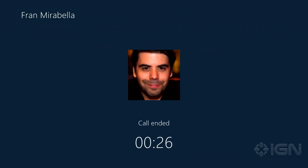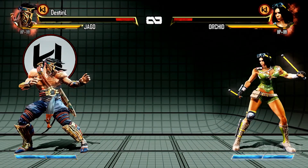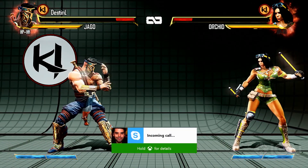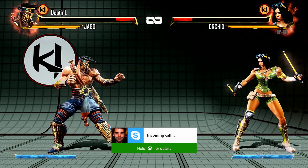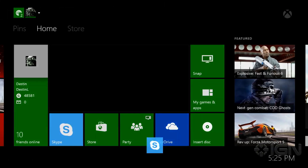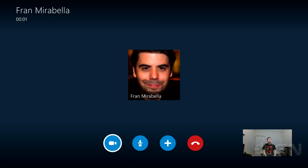Bye, sounds good. Xbox, answer Skype. Hey Fran, what's up Destin? I just gave you a call — that worked okay. Yeah, that worked.